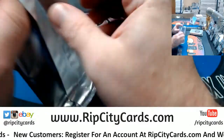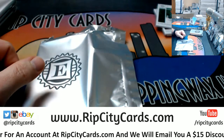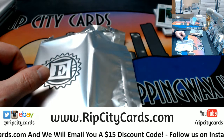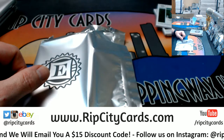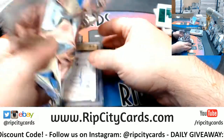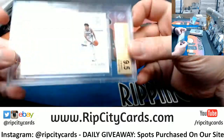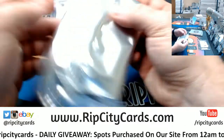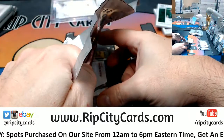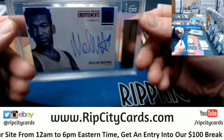The Encased cards have been pretty solid as of late. Justin Jackson for the Kings, 73 out of 99 — 9, 5, 10. And the Malik Monk, 2 out of 25, Hornets — 9, 5, 10.